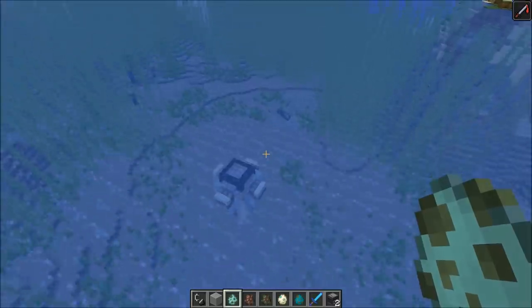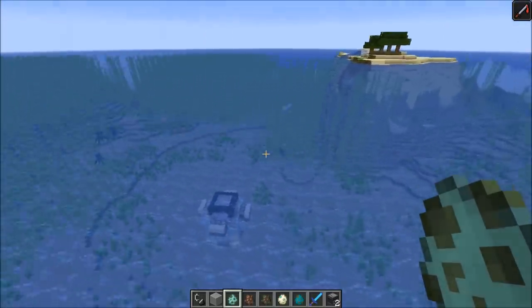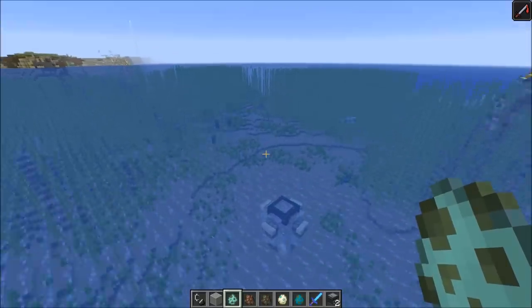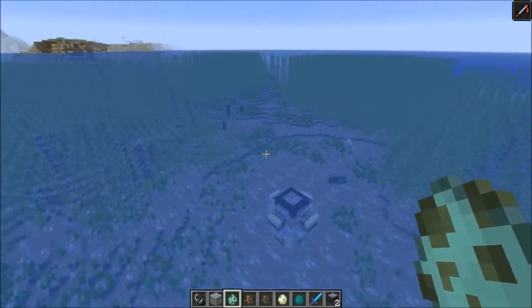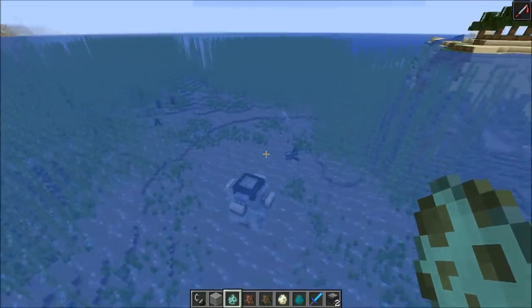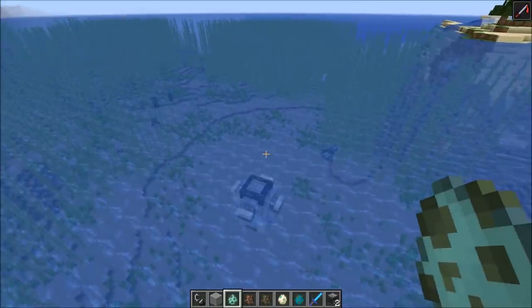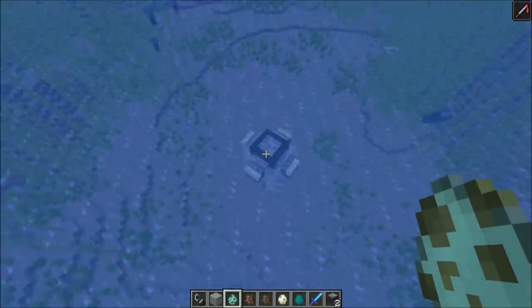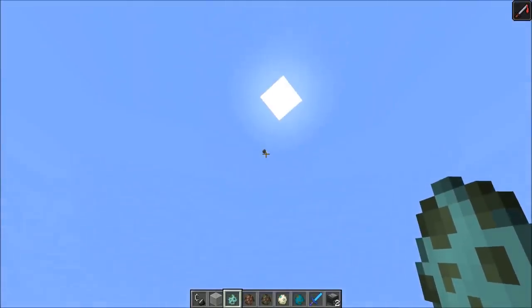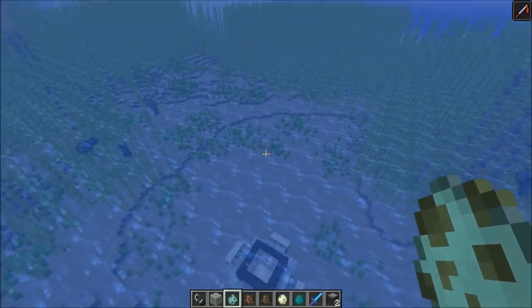The area I've chosen for the trident farm is a normal deep ocean biome, because it would have a huge amount of spawning spaces — each water block would be a potential spawning space. As you can see, drowned spawning is super slow, so you want as many spawning spaces as possible. The AFK spot is about 100 blocks above the farm in the sky, so we don't load too many mobs in caves.